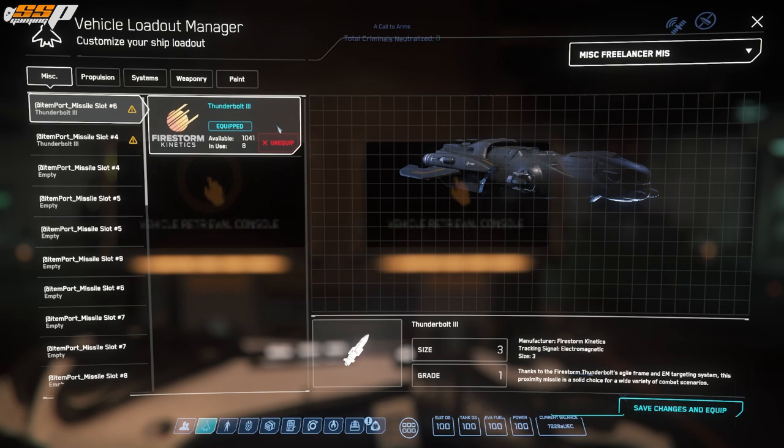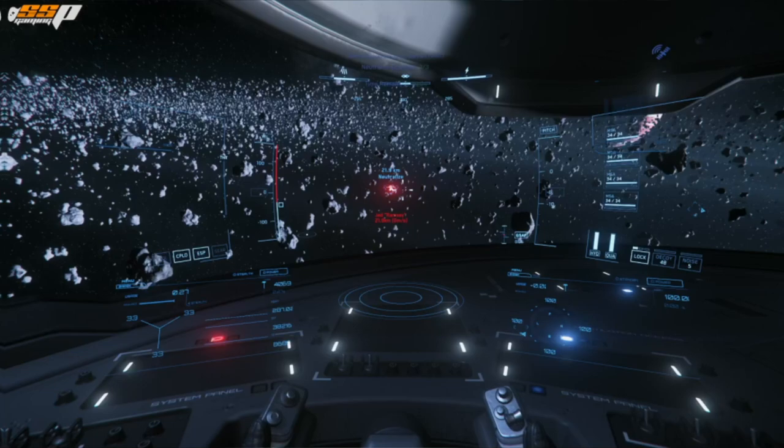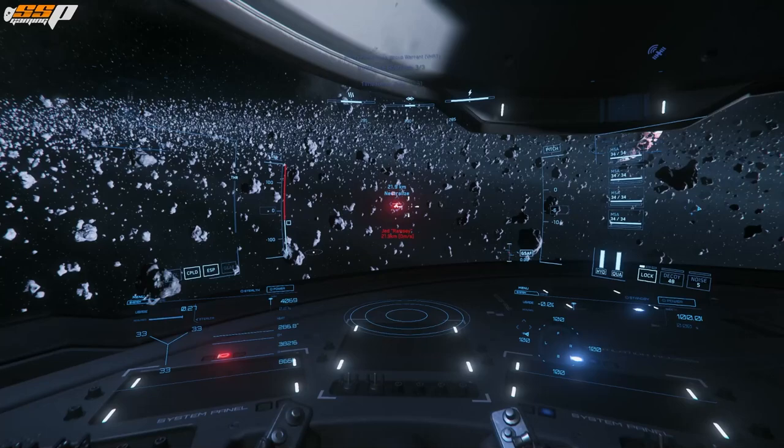All right, let's go ahead and finish loading up and then head out into space and start practicing on some bad guys. So we're hanging out here in the Freelancer MIS — you could be in any ship that has missiles. We've got a target here and he hasn't seen us yet.